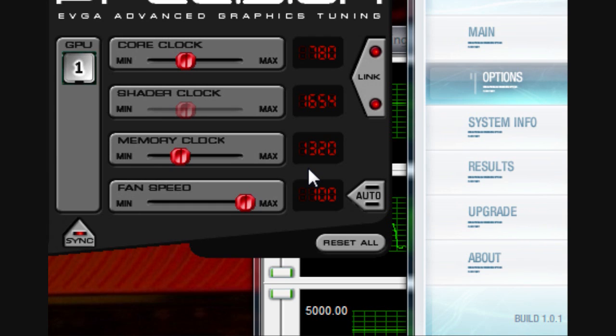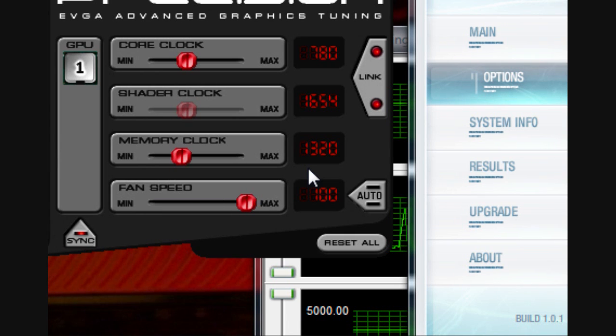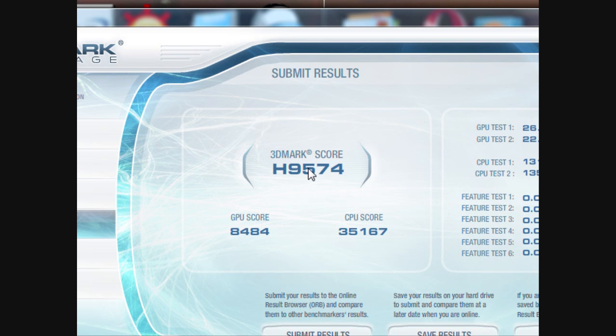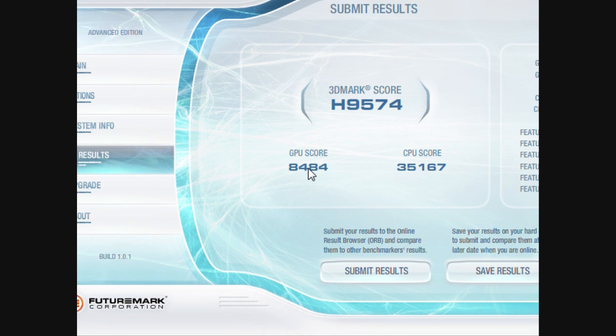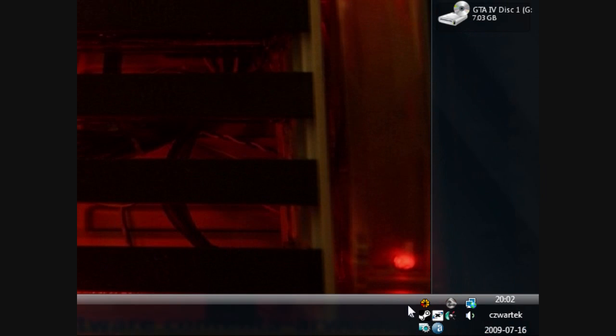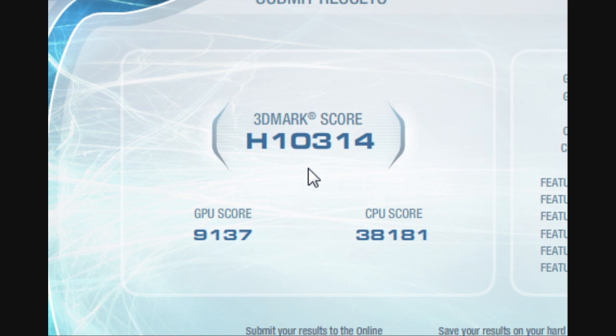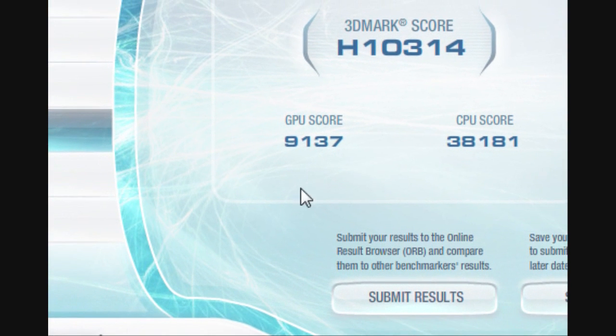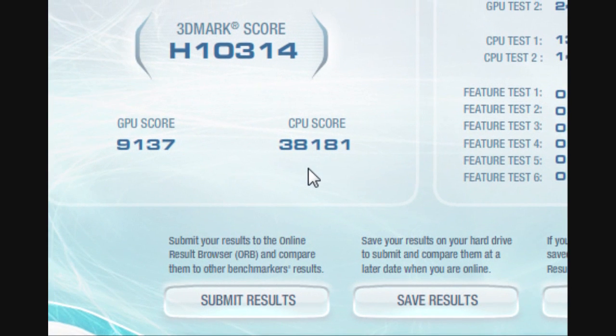There will be a small change in clocks — I was testing for a while and brought the memory down to 1320 MHz to keep it stable. For the stock-clocked GTX 275, the results are 9574 overall points, GPU score of 8484, and CPU score of 35167. With the overclock, we get 10340 overall points, GPU score of 9137, and CPU score of 38181 — a small but noticeable increase in performance.